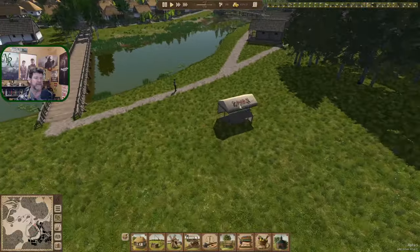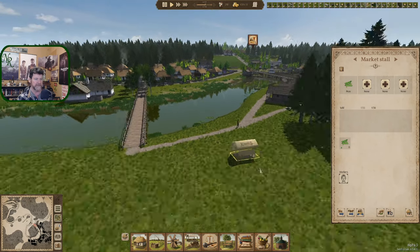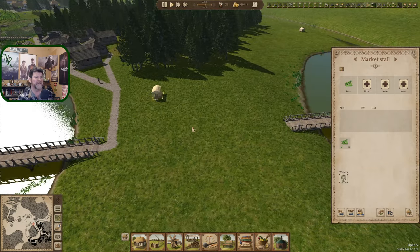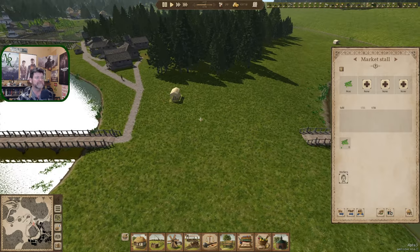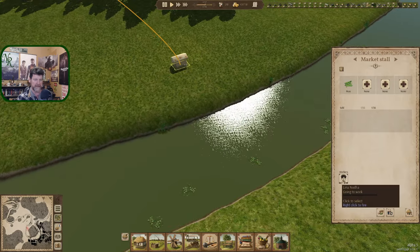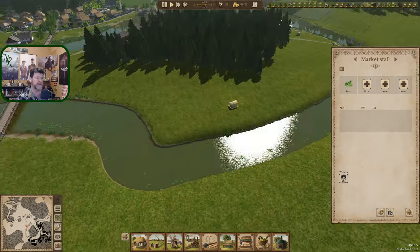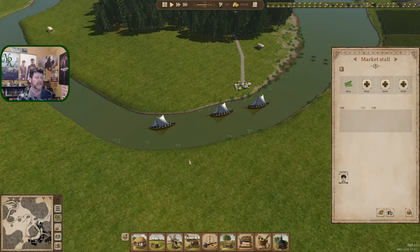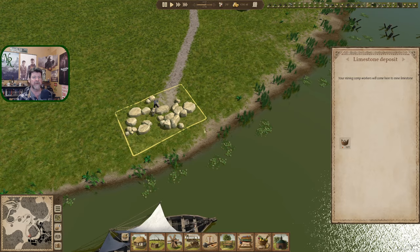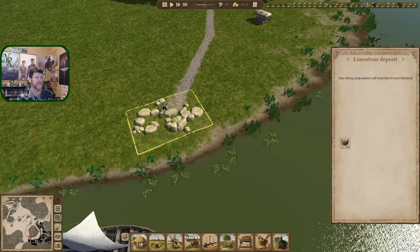We had a successful experiment here — she was able to access the central markets at this point, so we know this area well. We know that spot is viable. I'm assuming the whole area is, but that might be a poor assumption. I did set up this one over here and we can at least employ somebody all the way over here. That's good to know. Got three ships leaving.